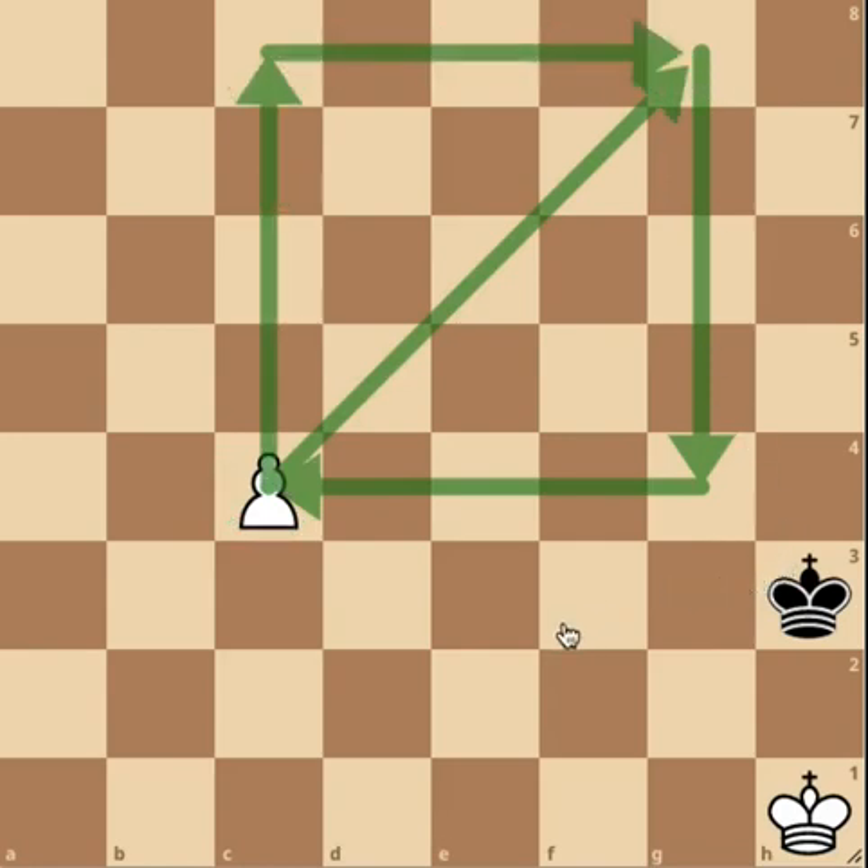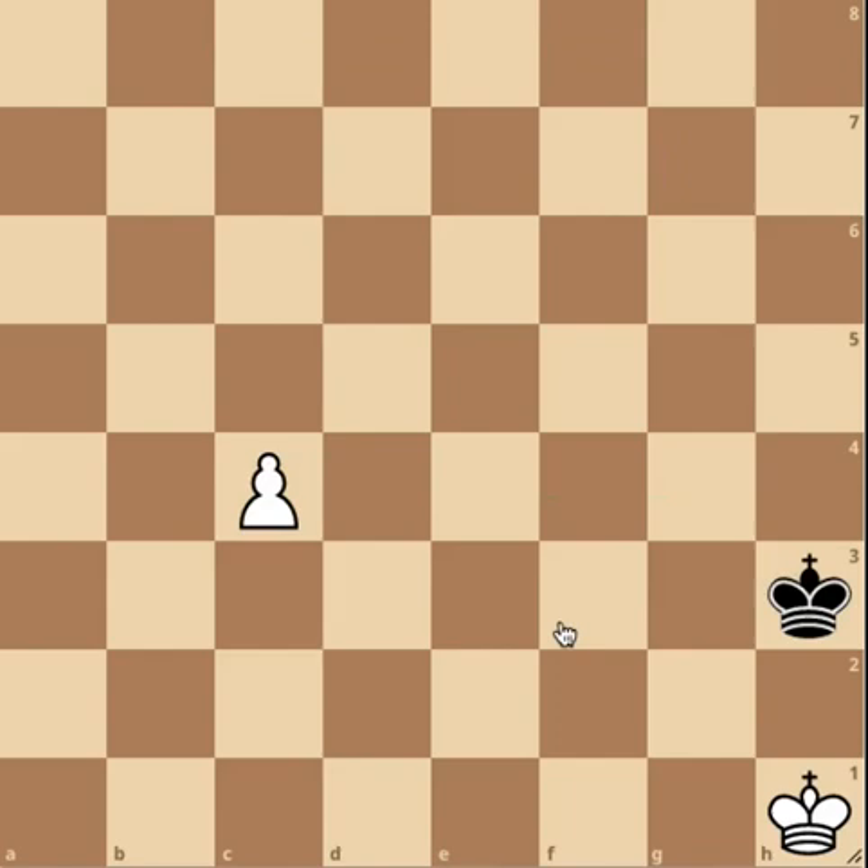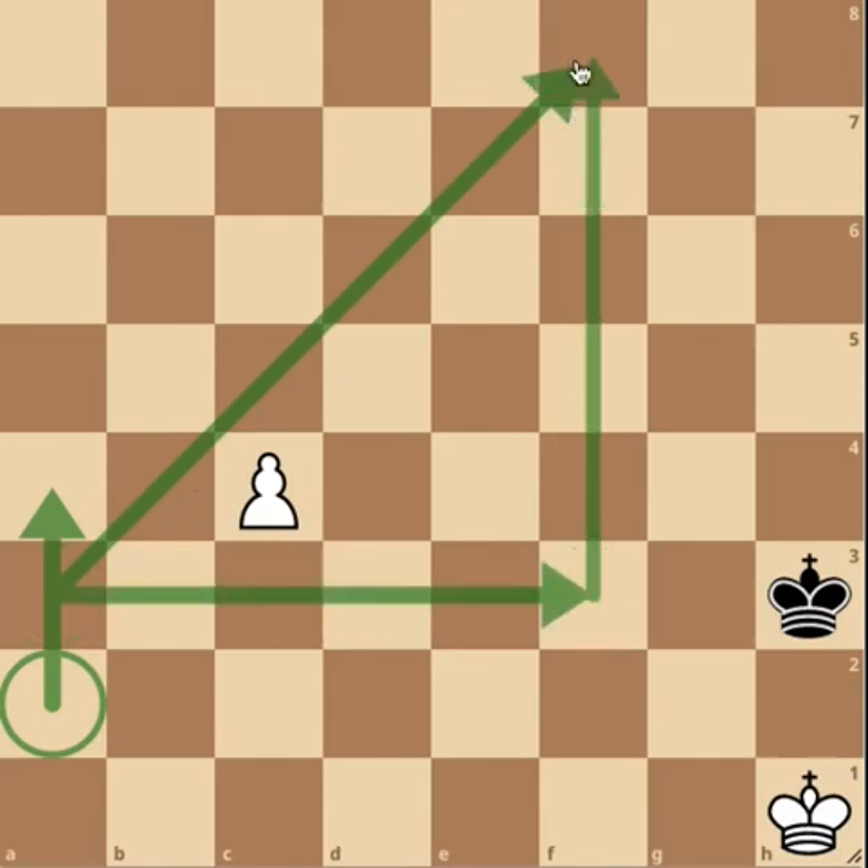If the black king can enter this square on his move, the game is drawn as the black king will be able to catch the pawn before promotion. The one exception to this rule is if a pawn is on the 2nd rank, as then it can move two spaces on its first move. In this case, the critical square would be calculated from the 3rd rank and we would find it here.